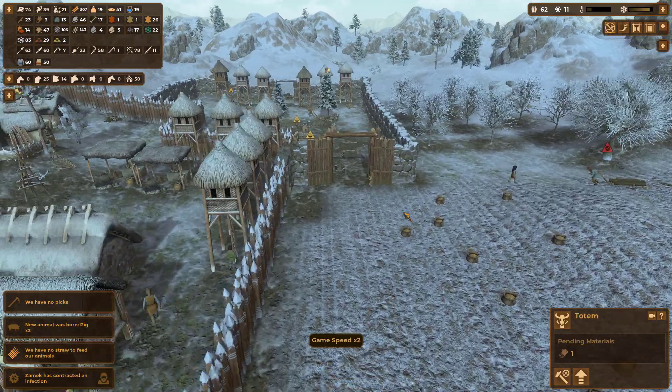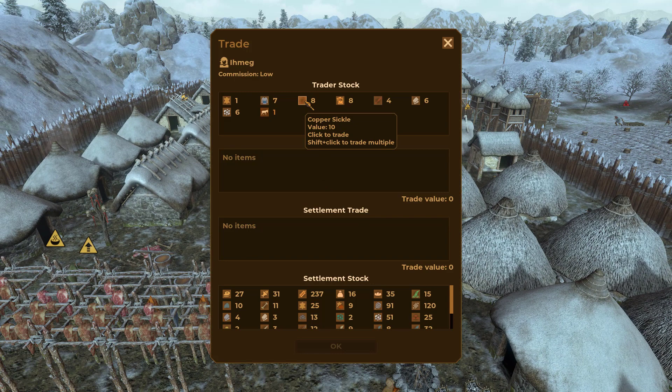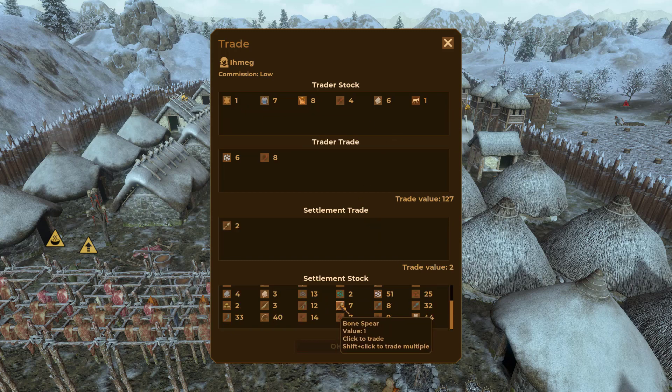Always buying our ore. I like these sickles — do we get copper sickles? We could buy the copper tools, and then get rid of the last of our bone weapons. That puts us over — excellent, I like it.